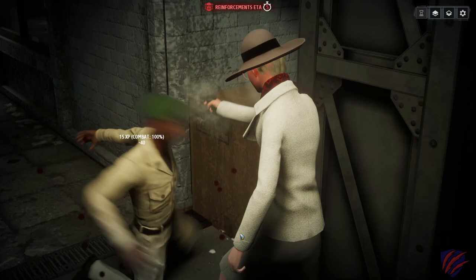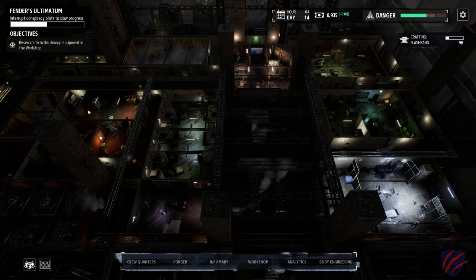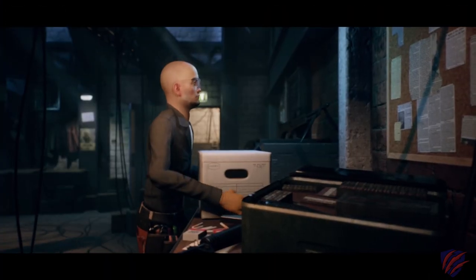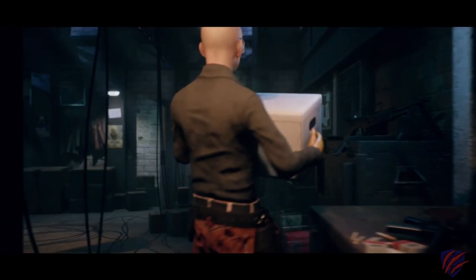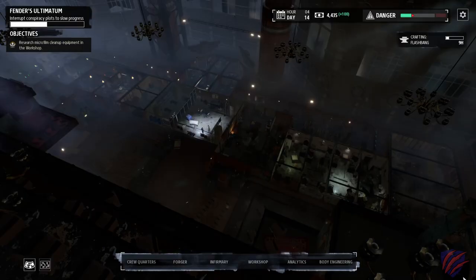There are two main aspects to the game: combat and the hideout. We'll start with the hideout. This is where your agents and facilities reside. You'll be able to move to unique locations once your current location has been compromised, and every location is a different style of building with a unique layout. The hideout consists of a handful of different facility types, so let's dig into a few of those.